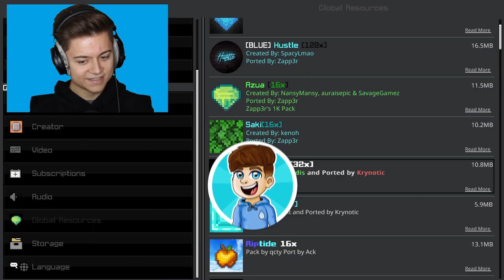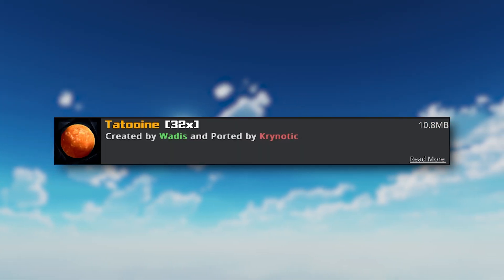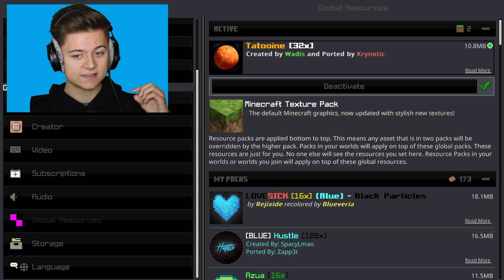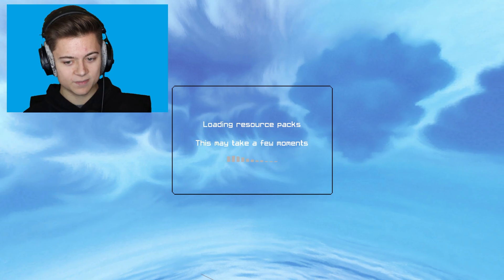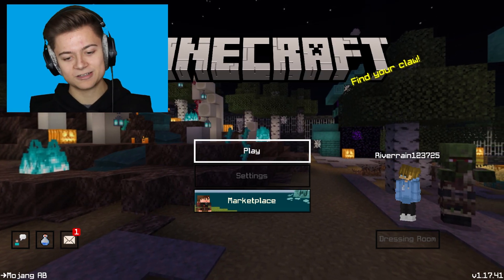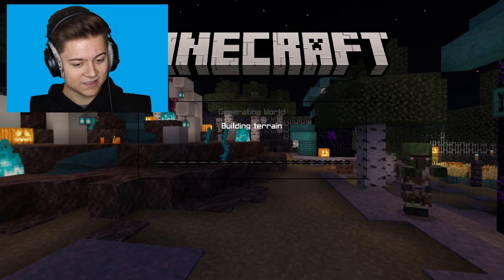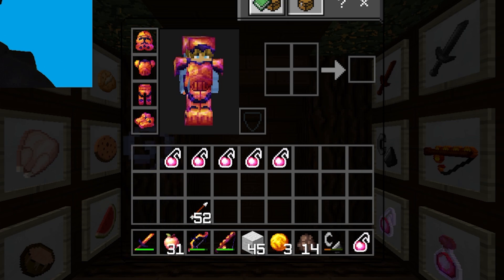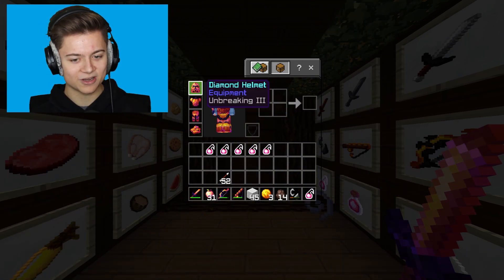It looks like we only have one pack left — the Tattooing 32x. If you didn't know, Tattooing is basically from Star Wars. Activating it — the main menu doesn't have a lot of changes but we've got clear buttons which are pretty cool. In game, our armor now looks like an orange and black Stormtrooper, which is so cool!